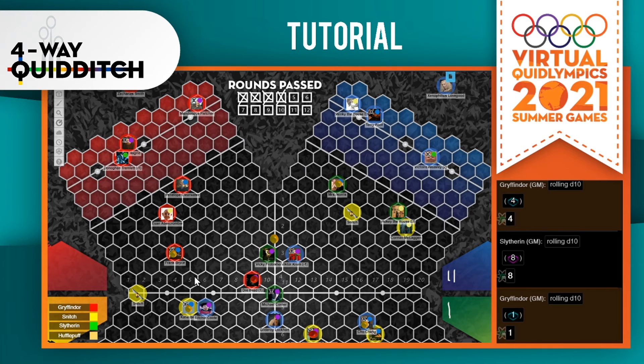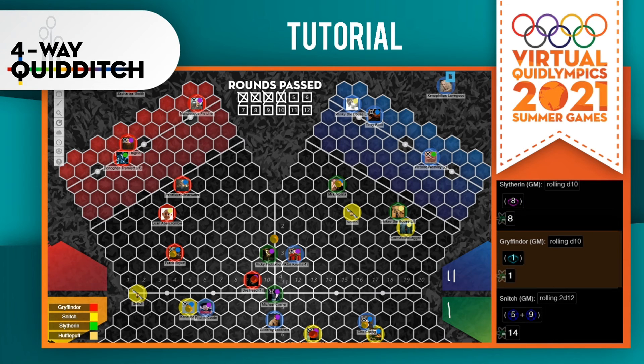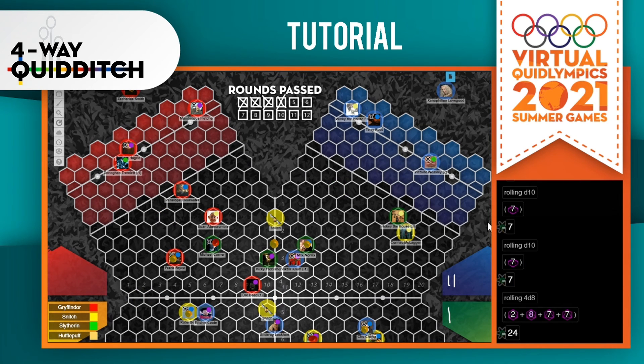The snitches and seekers begin their play at the end of round one. Both snitches will move at the same time, but this takes place in between every other team's turn — so two teams move, then the snitches, then the other two teams move, and then the snitches again, and so on. The snitch will roll two d12s; each d12 is used to move a different snitch. One snitch will move five spaces while the other moves nine spaces. The snitch does not tire out like in regular quidditch. However, once the first snitch is caught, the other snitch will subtract two from all movement.